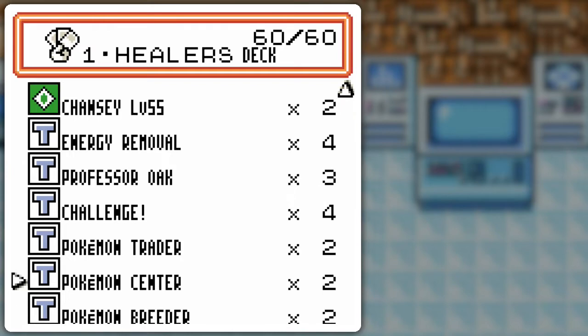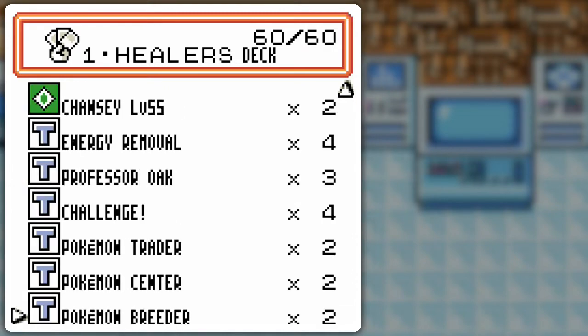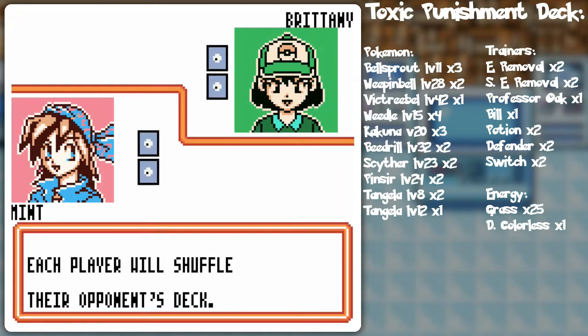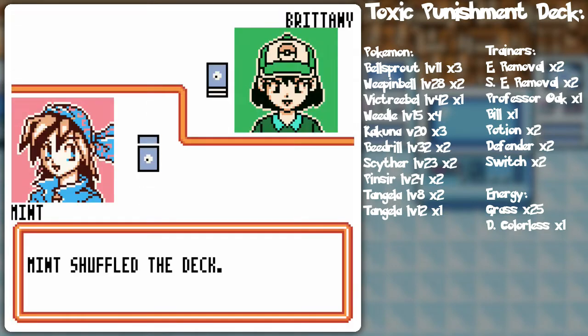Other than that, the trainer cards are pretty standard. I have three Professor Oak instead of four because it's probably going to be kind of a stally deck, so I figured it might be better to not draw out my entire deck. A thing to note with this deck is that a lot of Pokémon require two energy to actually do some sort of attack, which is unfortunate, but it's kind of a balancer for the heals. We shall see if that becomes a factor — it could very well be because I have terrible coin flip odds.